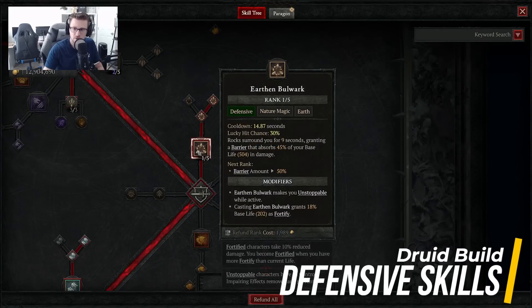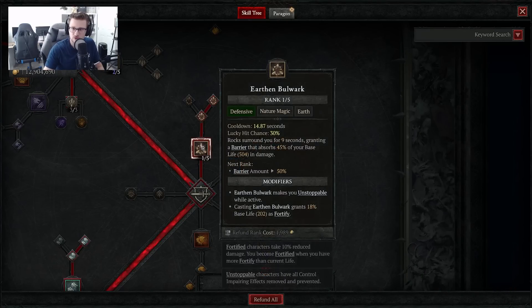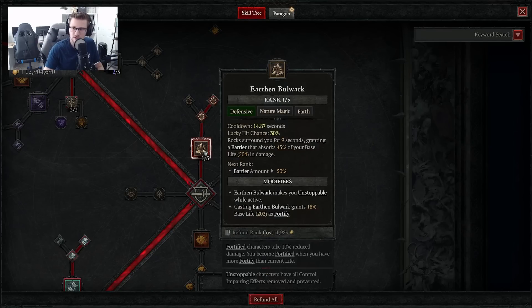Jumping down to Defensive Skills, we're going to want 1 point out of 5 in Earthen Bulwark as our defensive ability that gives us some barrier. Go into Enhanced Earthen Bulwark and Preserving Earthen Bulwark. When you cast this skill, rocks surround you for 9 seconds and give you a barrier of 45% of your base life. The cooldown is about 14.87 seconds, meaning there's only about 5 seconds where we're really without barrier. The modifiers make you unstoppable — removing control-impairing effects — and when you cast this you also get 18% base life as Fortify, giving us a ton of extra defense.